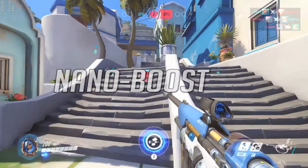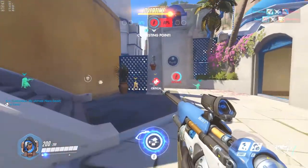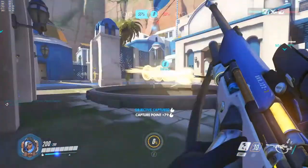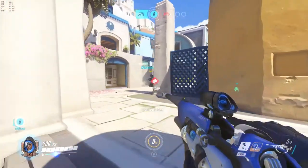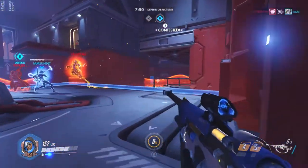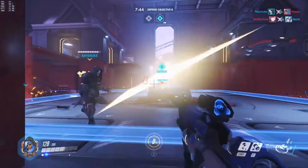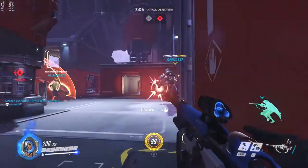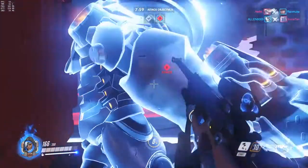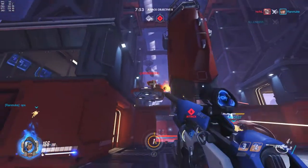Ana's ultimate ability is the Nano Boost — a special syringe filled with nanobots. The ultimate is charged by doing the usual Overwatch actions: healing allies and damaging enemies. However, the boost is single target, so only one teammate can benefit at a time. When under the nano boost, the target gains increased movement speed, attack damage, and increased damage reduction, meaning they take less damage from enemy attacks. This effect lasts about 10 seconds and is a massive game changer, especially on capture point maps where the nano-boosted ally can clear sieges or defensive lines, often by themselves.